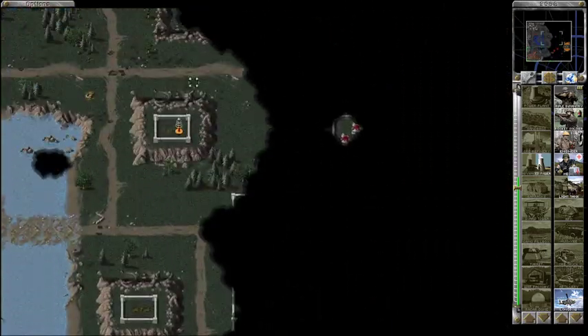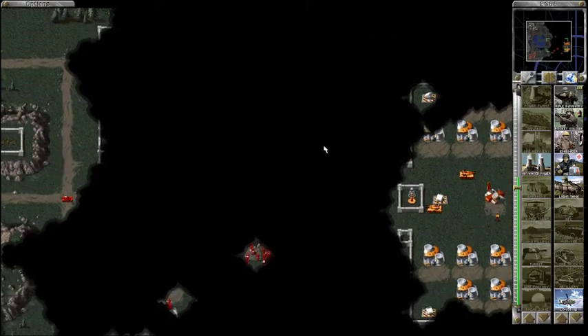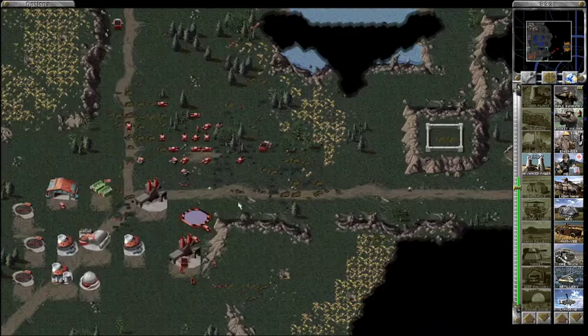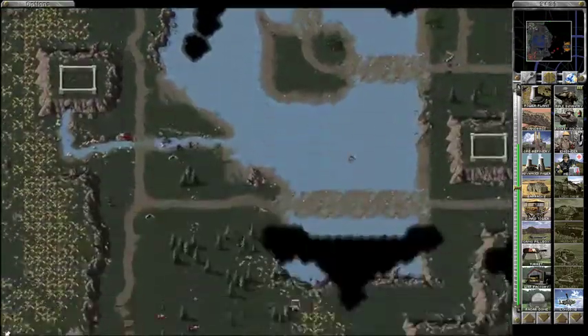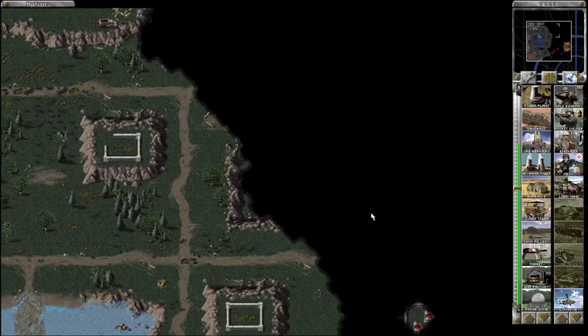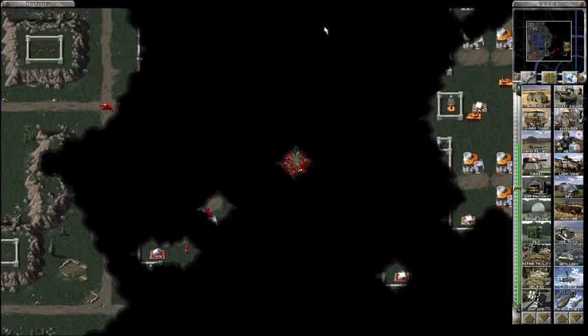As I discussed in the previous episode, there are actually two separate red factions — USSR and 'bad guy.' Even though this is one giant symmetrical base, the southern half is one faction and the northern half is the other. I actually don't remember which is which, but I'd guess I set the southern half to be USSR and the northern half to be bad guy. A SAM site shot down one of my choppers, but I don't really care — they've done their job and cleared out the Tesla coils.